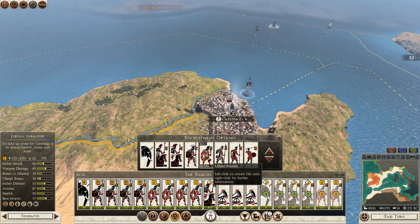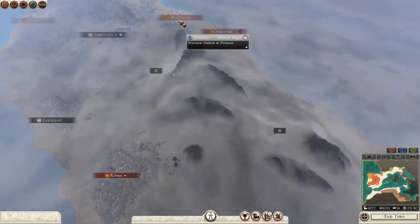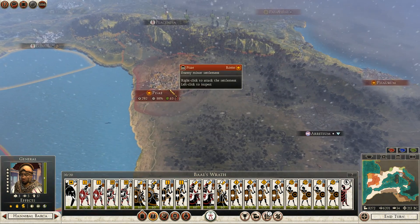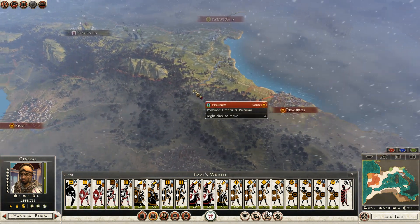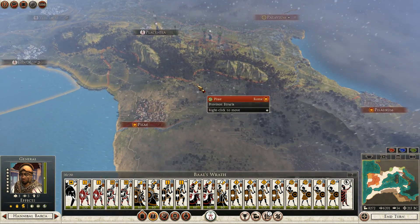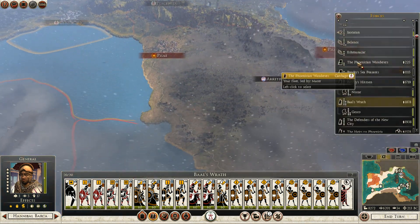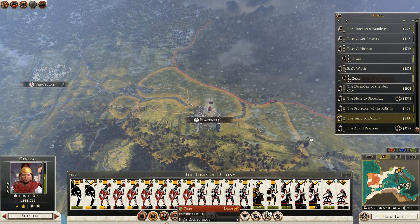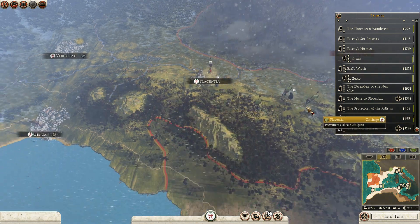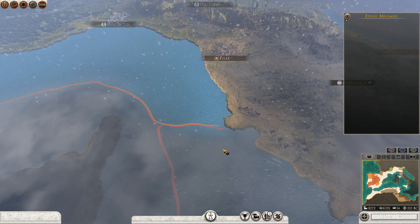We've got those armies underway and plenty of money to support them. Hannibal's still in Genua. If I were to push on, I don't think I have too much to worry about, but it might not be a bad idea to clean up the Vanetti first in case the Romans decide to send reinforcements over the pass. I want to keep a cautious eye out because I don't know where their reinforcing armies are. Let's go ahead and end this turn.